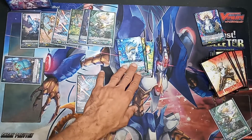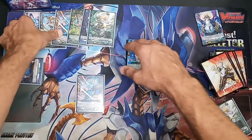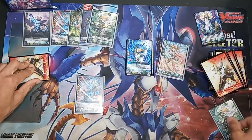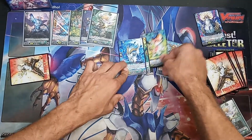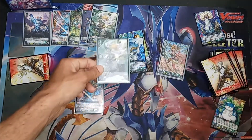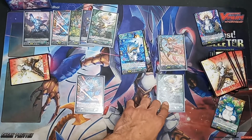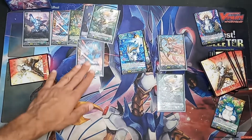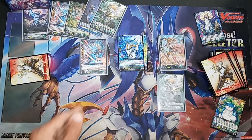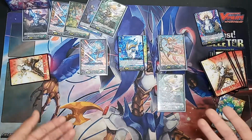That's a successful call. We do have two soul. Now we can't use Syrus' ability because we're going to use Alina's ability — counterblast one, soulblast one. We're using Alina because it's more secure than Syrus' ability. With Syrus, we might soulblast two and end up getting a useless card. Whereas with Alina, we're able to get a grade one on the field — a good Syrus — and give plus 5k. That way we get three attacks on the first turn and try to push the opponent.